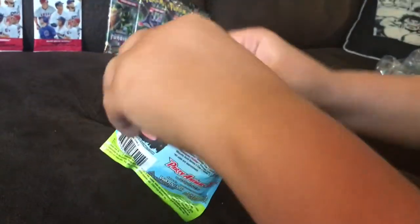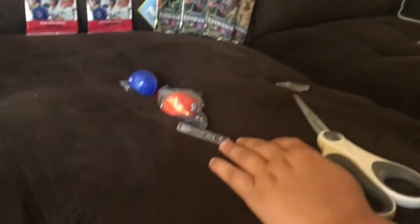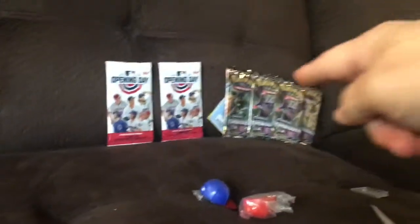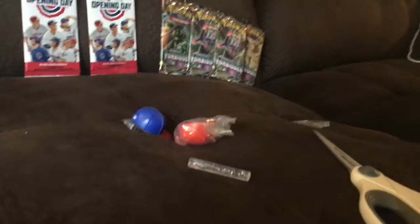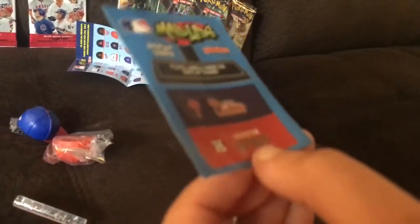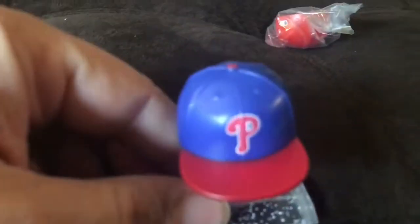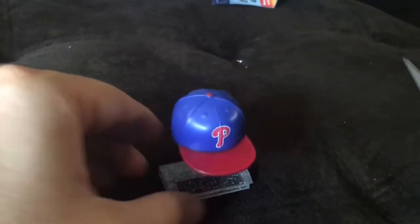We're going to open our Mad Libs. The stickers are inside the pack — oh, this thing went flying! Let's see which teams we got. We got the Phillies and the Houston Astros. With Series 2 of the Mad Libs, it is the alternate helmets instead of the traditional helmet. Opening the Phillies and the Houston Astros right now.